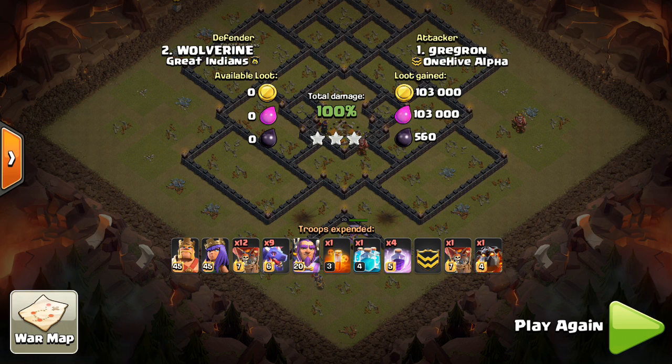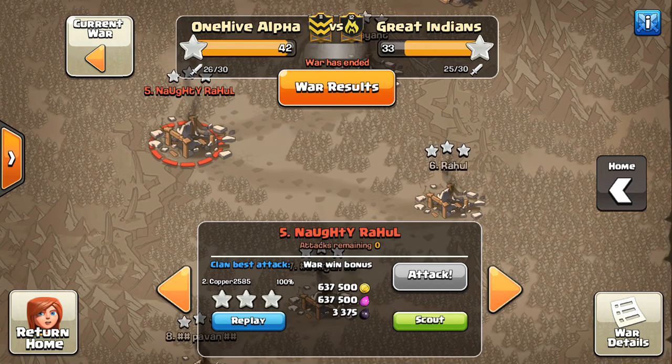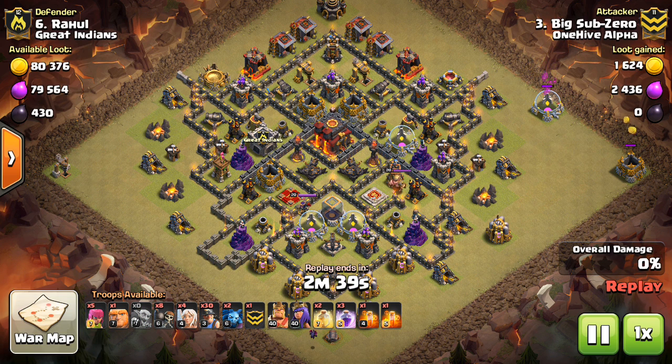The clone spell is good at cloning those dragons or balloons. You have 40 troop space of clonage with a level four or five clone spell. That allows you to clone two dragons or eight balloons, which is a good investment even though it takes up four spell space, because you can choose where those extra troops are going to go — whichever side you're weaker on — and buff up where your attack needs it.